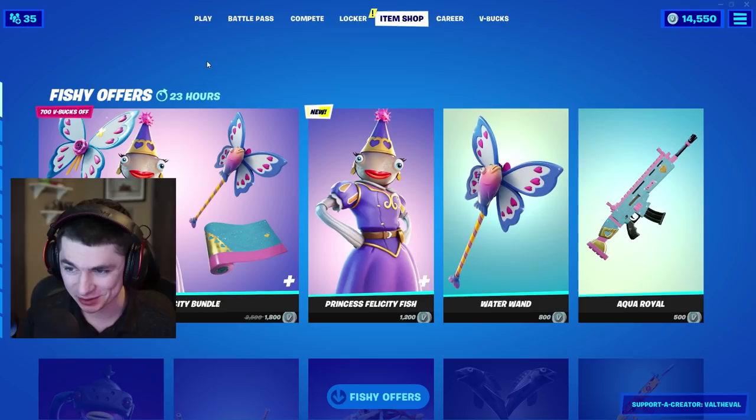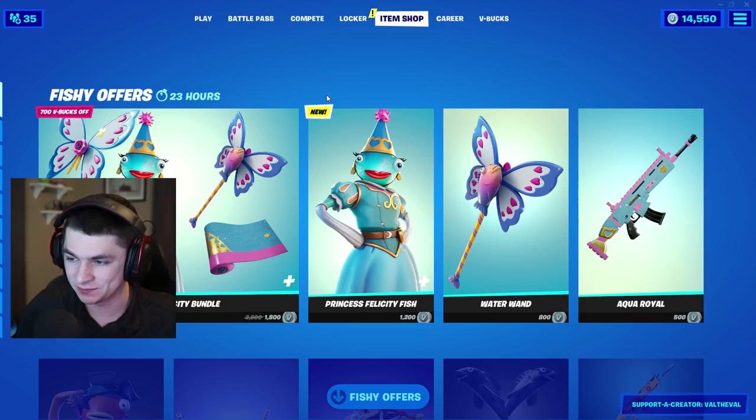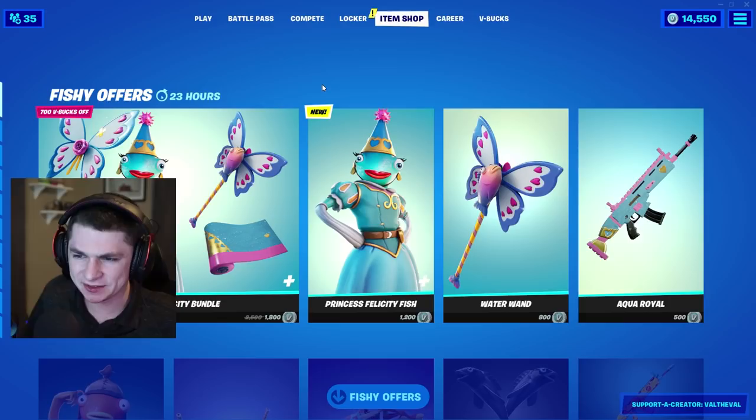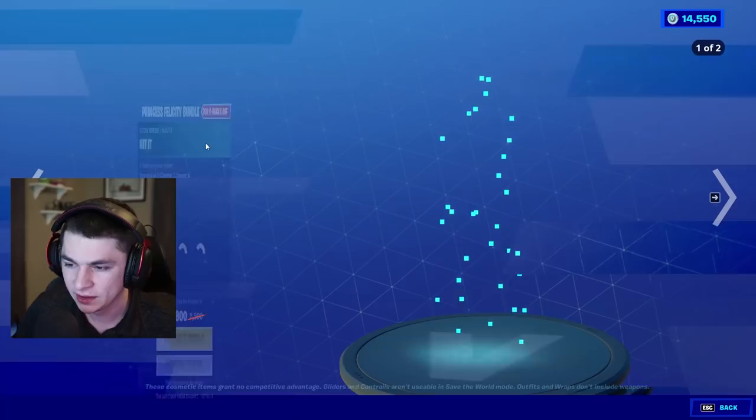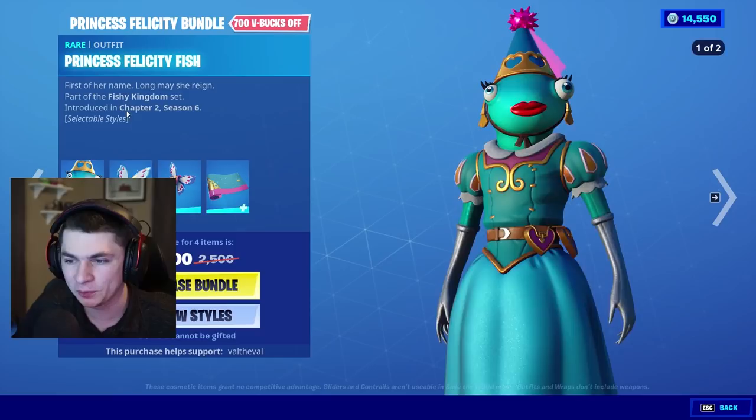Hey guys, Val here with another Fortnite video. Today we're taking a look at the Female Fish Stick, also called Princess Felicity Fish. They finally added it — I feel like I saw this leaked a long time ago but it never came to the item shop. It's finally here. There's also a bundle, so you can buy the skin separately or buy all the cosmetics together. The bundle comes with the skin, of course — 'First of Her Name, Long May She Rain' — and it looks like she has multiple styles.